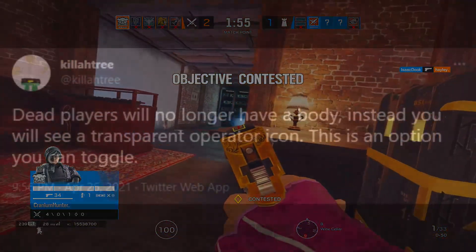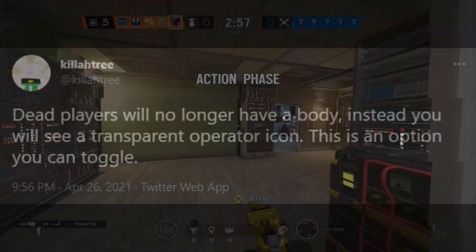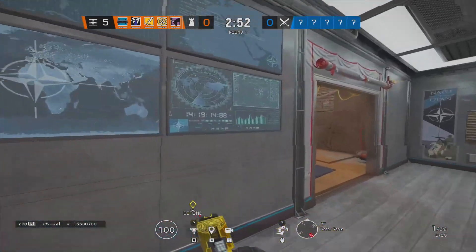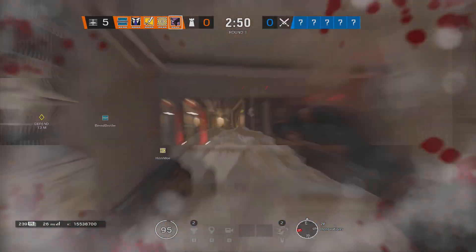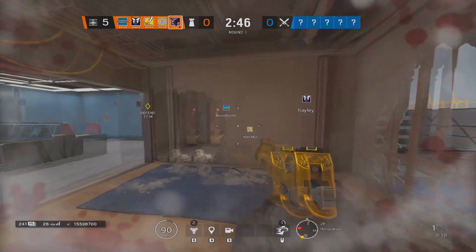Killatree tweeted out saying dead players will no longer have a body — instead you will see a transparent operator icon, and this is an option that you can toggle. Basically, this means you will no longer have client-side bodies in the game. As we're all aware, when anyone dies their body ragdolls and just sits on the floor for the rest of the match.